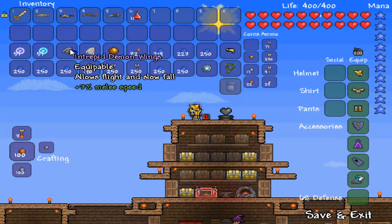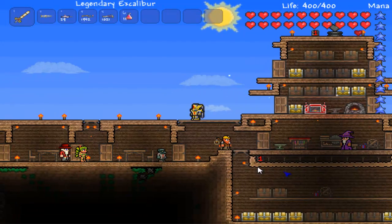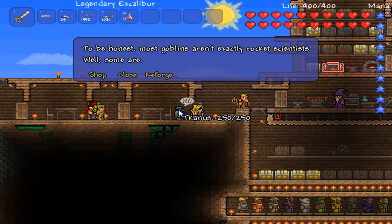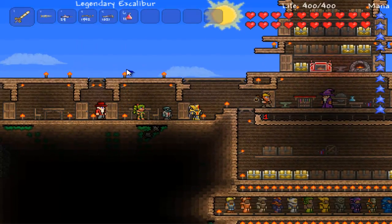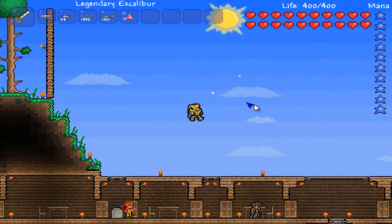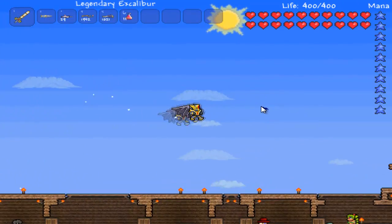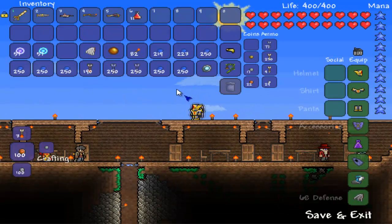That's what they both look like. You can also reforge them from the Tinkerer — I don't know exactly what his name is. And these are the Demon Wings.